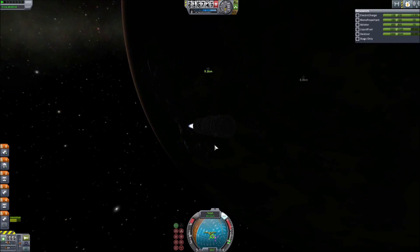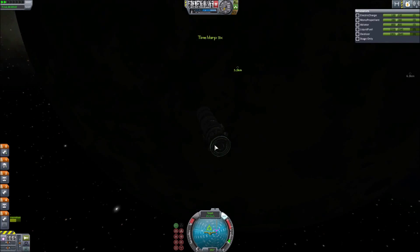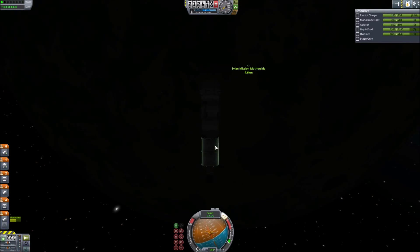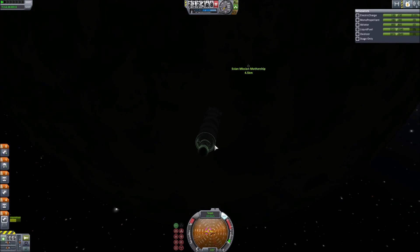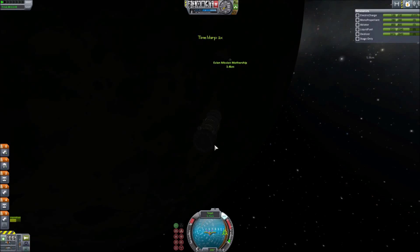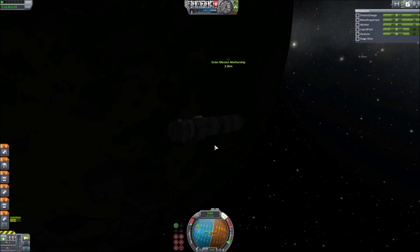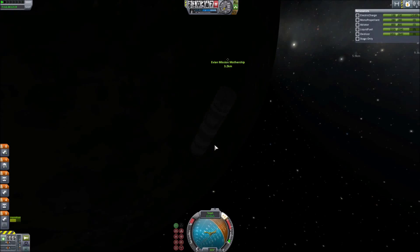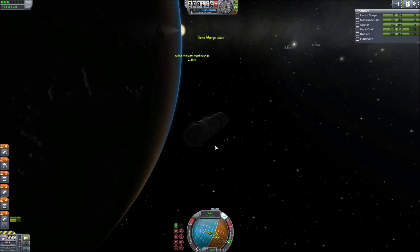We've got two nuclear engines mounted radially relative to the mothership itself, and in between them we're going to be placing this lander. We're not going to make the mistake of when I last tried to get to EVE — docking an expanded fairing that blocks the rocket nozzles, which means the thrust doesn't actually work. I've designed the lander so that it can dock in line, which means hopefully we shouldn't have any problems when it comes to thrust from those nuclear engines.